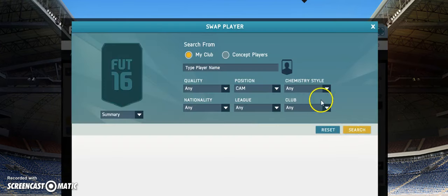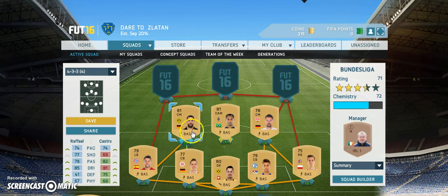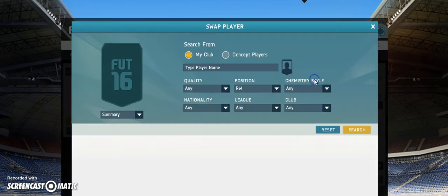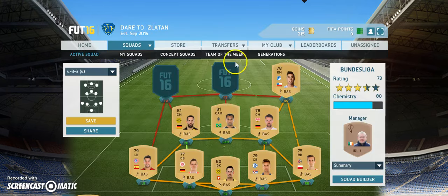Going into the CAM position — his normal position is centre forward but I've put him as a CAM. Raphael looks pretty decent with 85 dribbling and 79 passing, which is all you need for a CAM — a bit of dribbling and a bit of passing. Going to the right mid — it's Eduardo Vargas, who has been quite popular throughout the last few years of FIFA. He has 86 pace, 82 dribbling and 76 shooting for a non-rare, which is pretty decent.